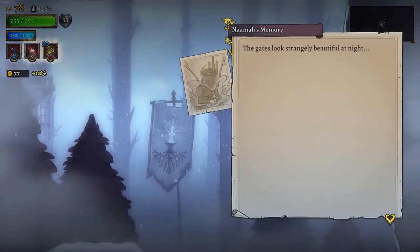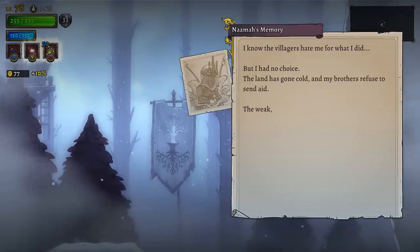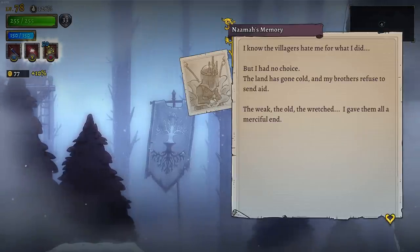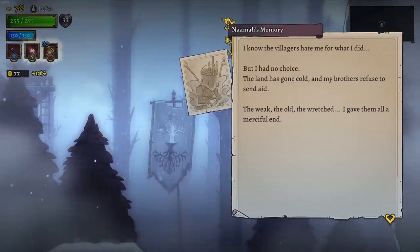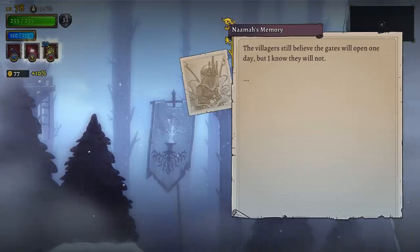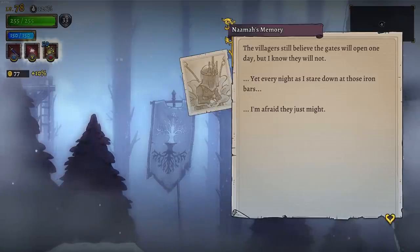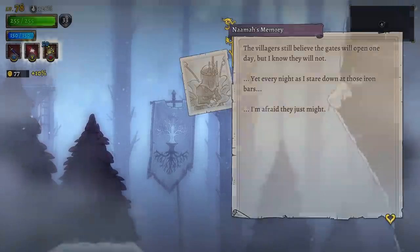The gates look strangely beautiful at night. I know the villagers hate me for what I did, but I had no choice. The land has gone cold and my brothers refuse to send aid. The weak, the old, the wretched — I gave them all a merciful end. The villagers still believe the gates will open one day, but I know they will not. Yet every night I stare down at these iron bars. I'm afraid that they just might.